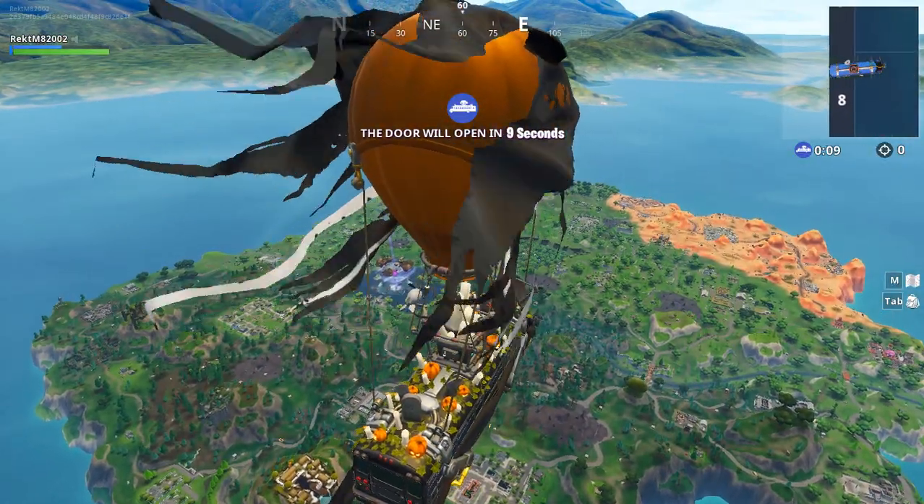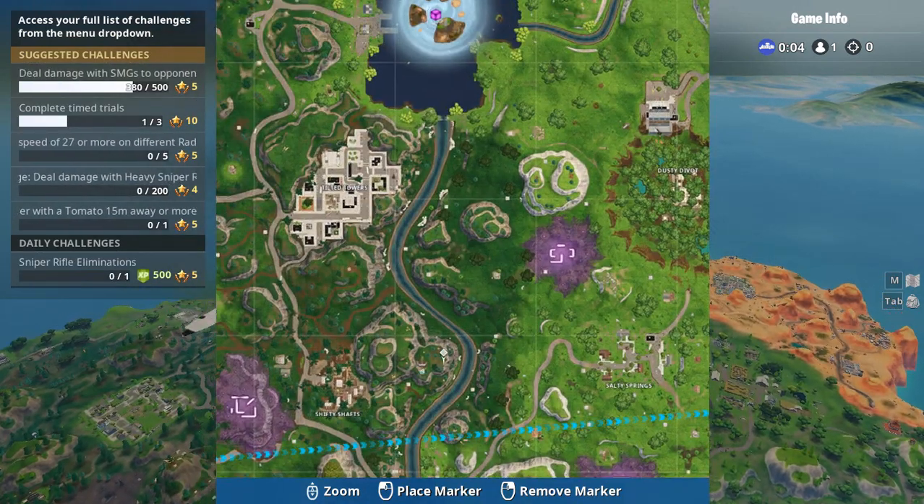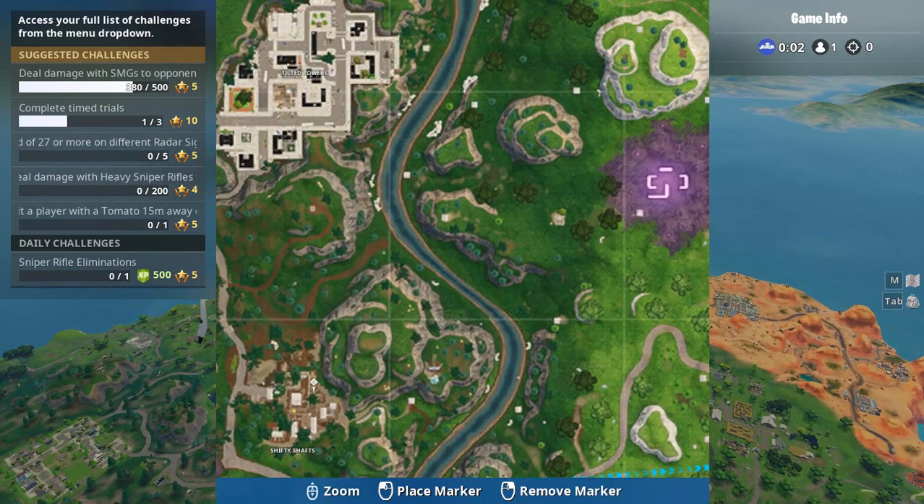The second tip is to get the right angle. By this I mean don't just go straight down to the place where you want to land. Instead, when you jump from the battle bus, go a bit further from the place first.